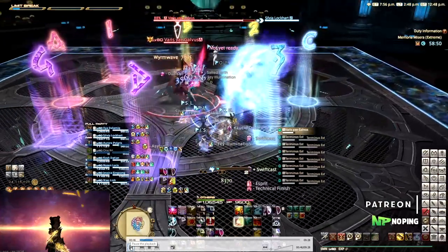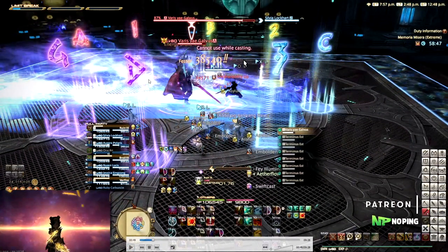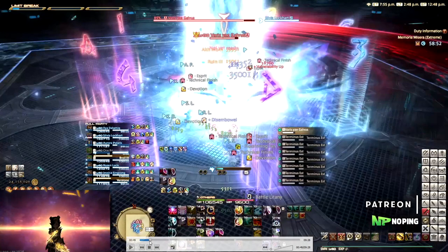I'll let this play out before explaining the next mechanic. As you can see, the AoEs fly through the arena. One of them wasn't aimed correctly and flew towards Northeast — so it's very important that you aim these correctly.